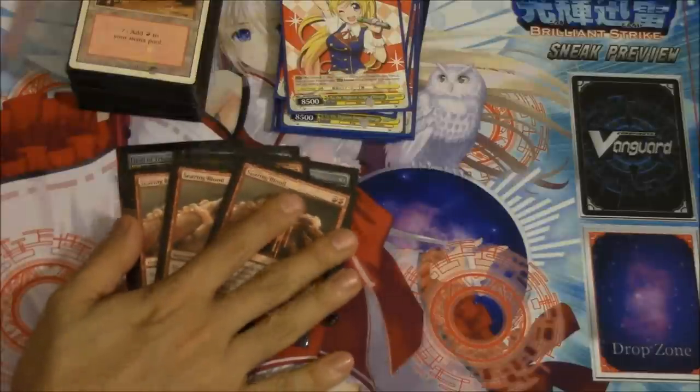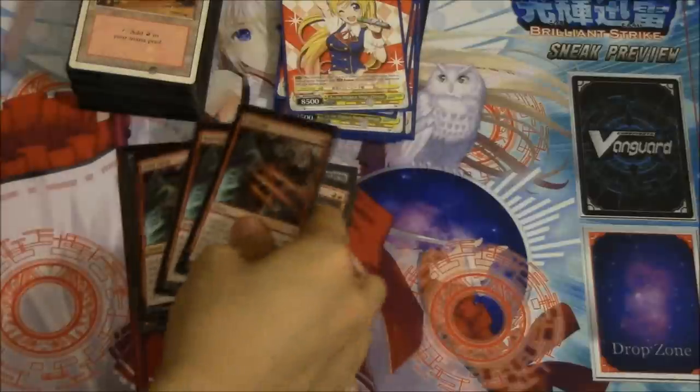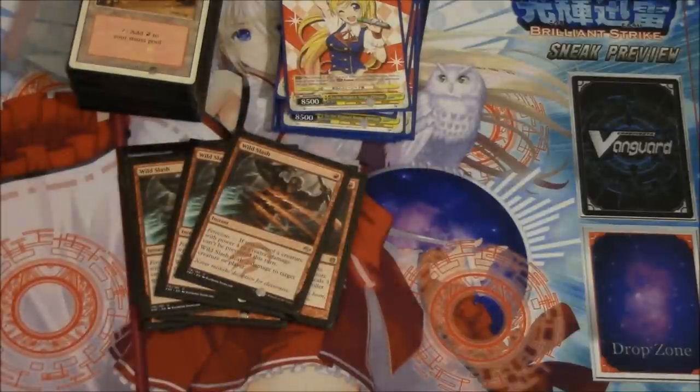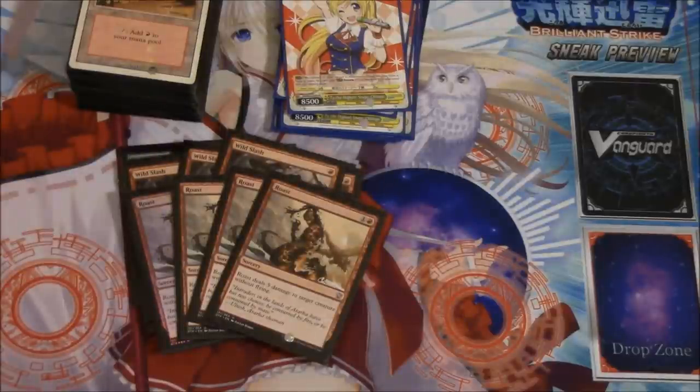Against aggro you want to punish aggro — you want to punish Goblins. Wild Slash is meant to be played against midrange who need mana dorks, and these mana dorks are very annoying; you have to get rid of them as fast as you can. That gets me to the number one problem with this deck: Courser of Kruphix — I was waiting for a solution to this problem.